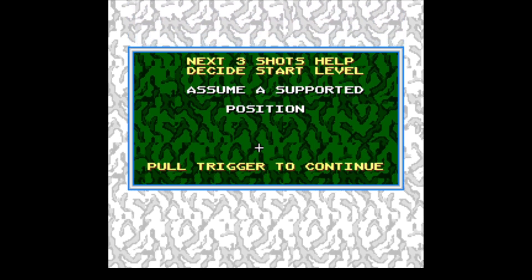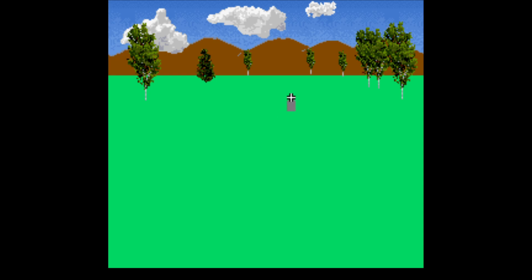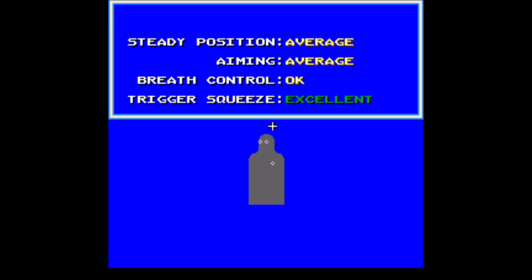Assume a supported position. Next three shots help decide start level. Dead. Dead.